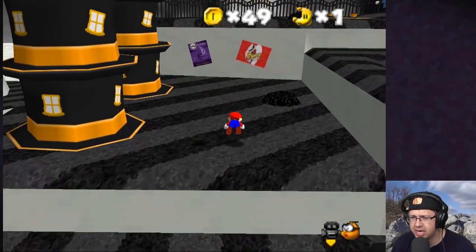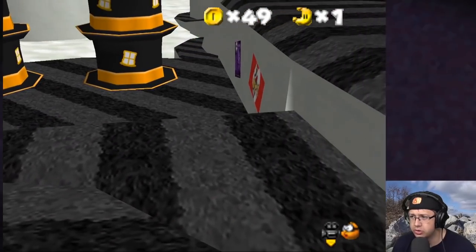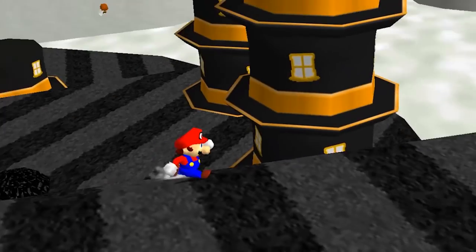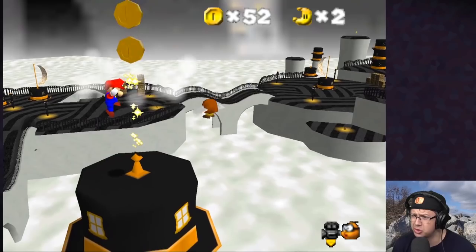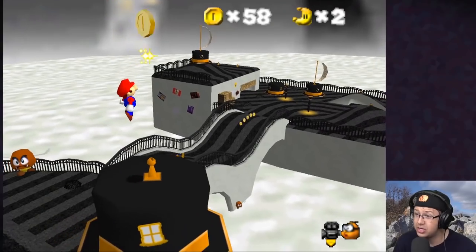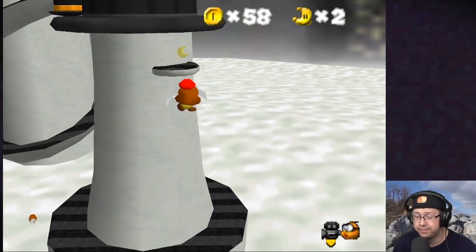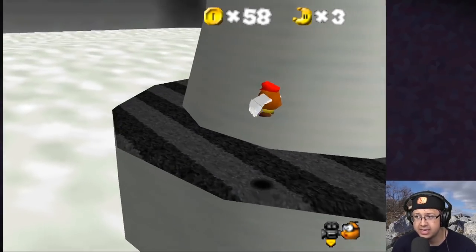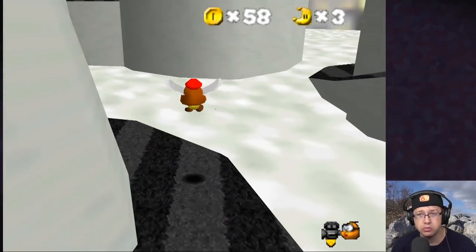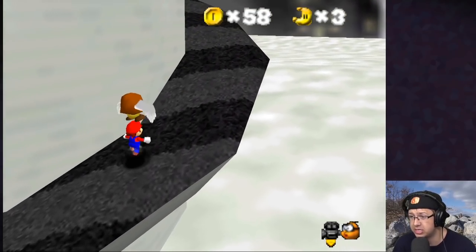So there are 80 power moons in this game but I don't know how many are in each level. I do know there's a power moon up here. There are blue coins everywhere so there's probably a way to get 100-coin moons. What I like about this hack is that we're actually forced to use all the captures to get around — very similar to Mario Odyssey where captures are required in a lot of places.